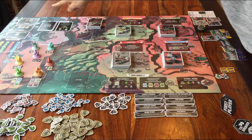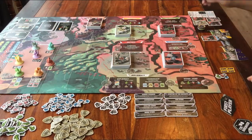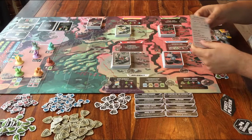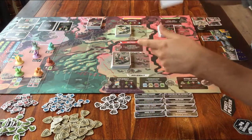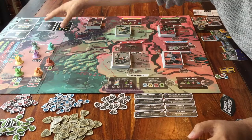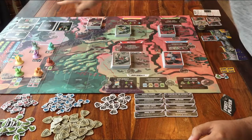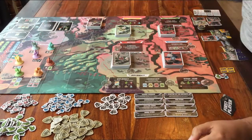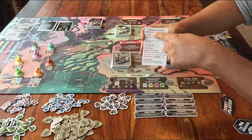You are going to play 10 rounds, and then the game is over. Then there is a scoring, and whoever has the most points wins the game. Each round is played in 4 steps. It's 10 rounds, and then you take out the scoring pad. If you have the most points, you are the winner.